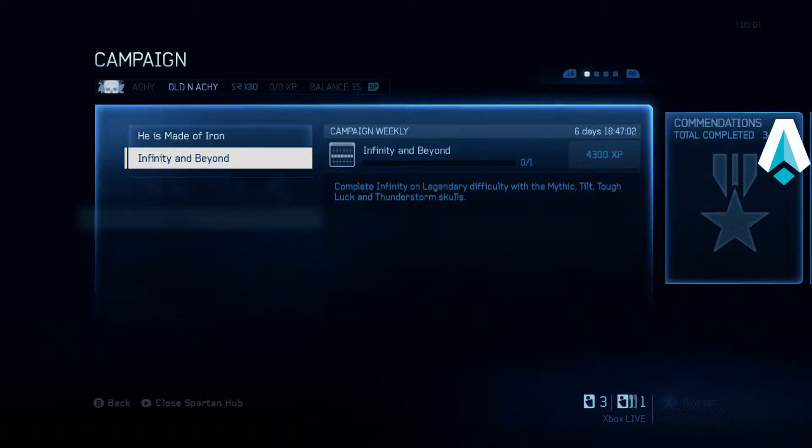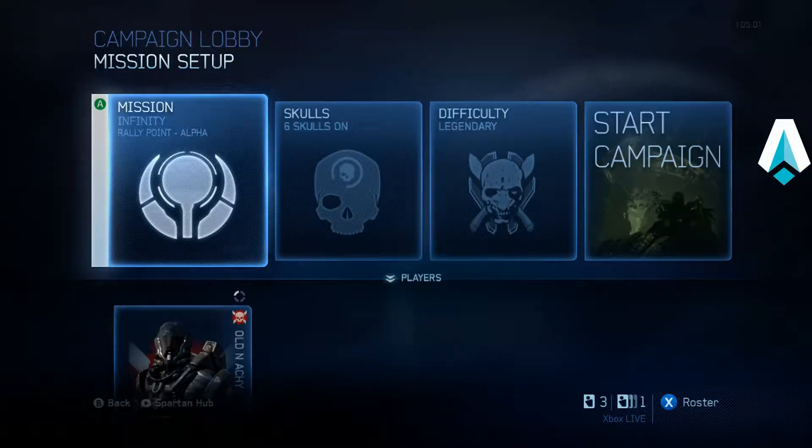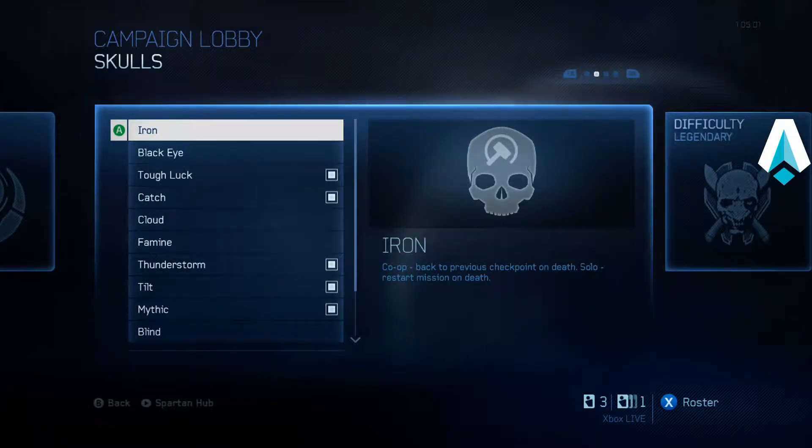Aldanaike here with another Halo 4 campaign mission walkthrough. Today I'm going to show you how to get the second of the two weekly campaign challenges for the week of September 8th through the 14th, which is Infinity and Beyond. This requires completion of the Infinity mission on Legendary difficulty with the Mythic, Tilt, Tough Luck, and Thunderstorm Skulls activated.